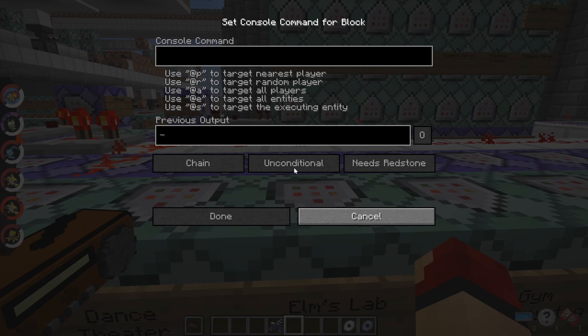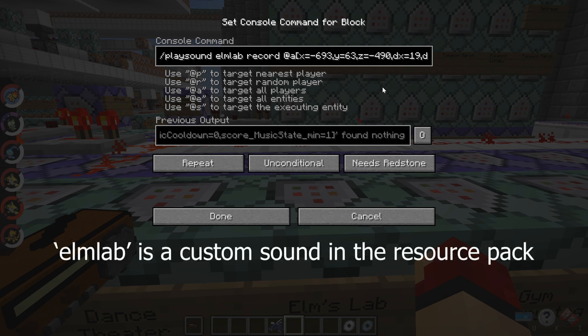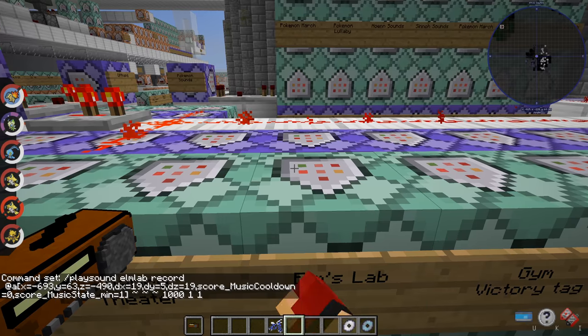Let's use Elm's Lab as an example. It starts attempting to play the sound 'elm_lab record', and then these are the exact coordinates of the lab. This is why it's all custom baked in — you have to get the coordinates yourself and set all of them with proper target selectors. It also targets a score of music_cooldown zero — so other people won't get it — and music_state one. Then it plays it exactly at where you are. Those tildes mean your position, 1000 is volume and radius so routes don't fade as you walk around, and 1 1 are speed and pitch.